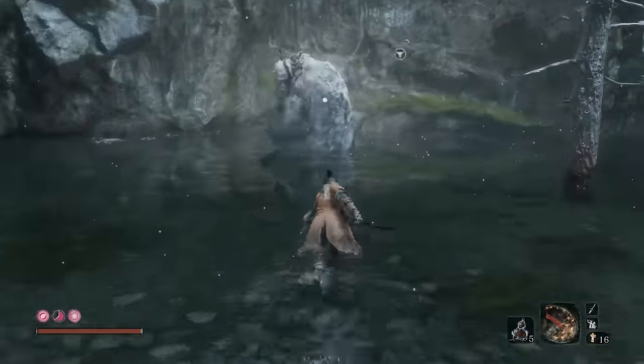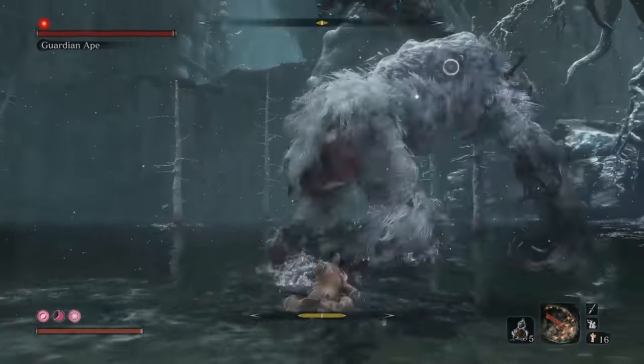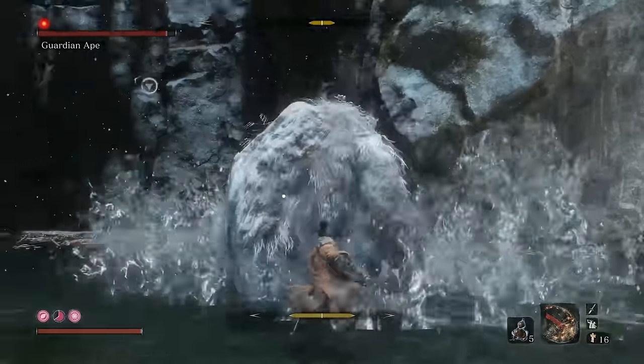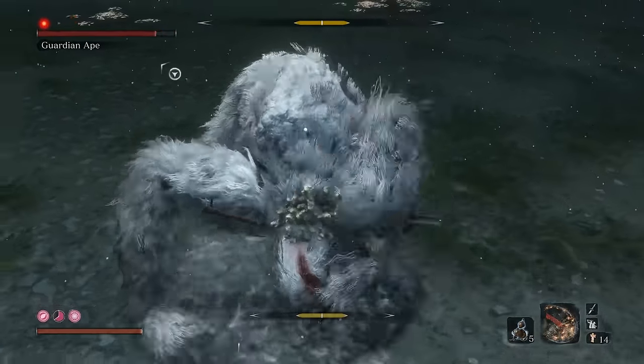What is going on guys, McRaptor here back in Sekiro: Shadows Die Twice. This time we're fighting the Guardian Ape boss in the Sunken Valley. This guy is King Kong with an attitude and he also looks like Kratos a little bit, but regardless he's a tough boss.